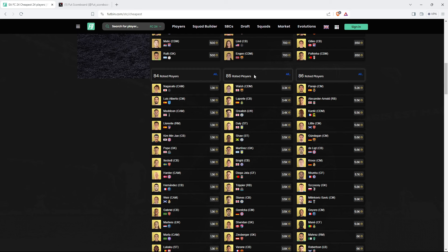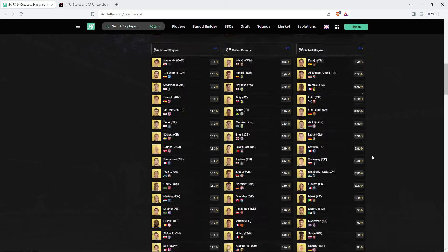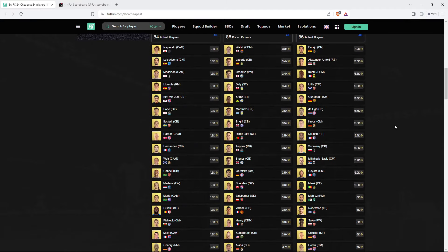For example, we bought 85s at 3,000 coins - these are basically 3,500 now. We paid 4,500 for 86s, these are now 5,700. We got 87s at 6,500, these are now 7,500. 88s at 8,500 are now 10,000 coins. Make sure you do not keep any fodder heading into Division Rivals tomorrow morning and into Friday content. Friday is the day we reinvest coins back into fodder.